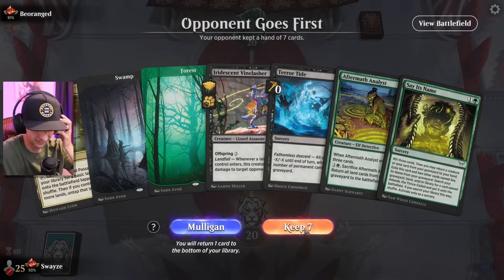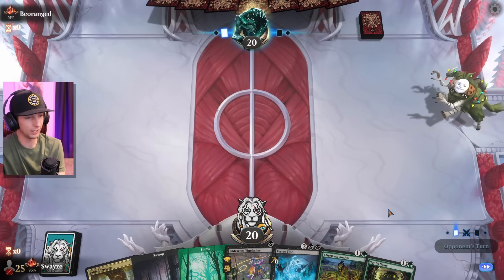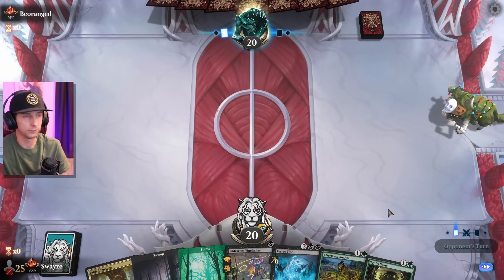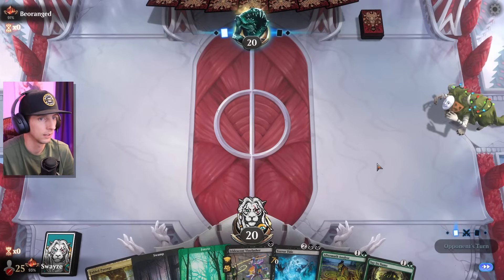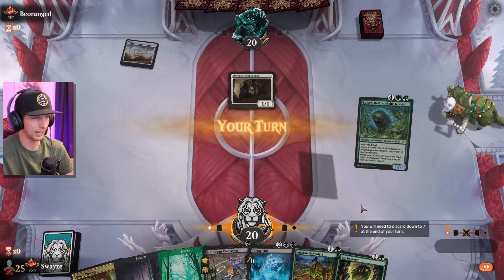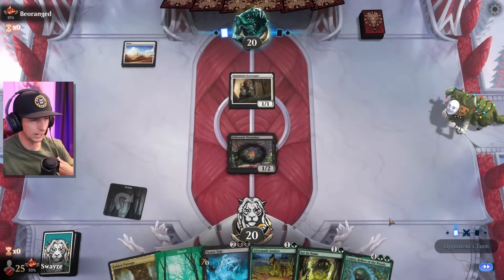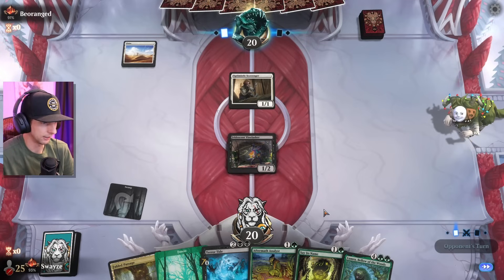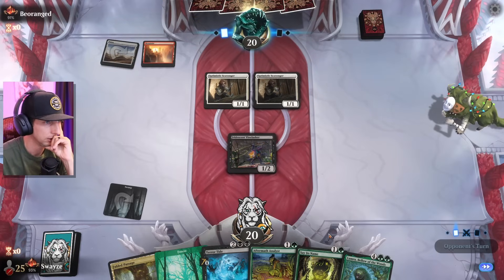That's how you kick things off! This hand looks really good — nice little early game going on. I've got the Terror Tide just in case. Probably going to have to play the Analyst out on two if it's aggressive so we can get a body out to block. We might have Boros here, which means I've got to get as many blockers on the field as possible to absorb shots from the opponent. Hopefully Terra Tide can come down on four before they get too big.